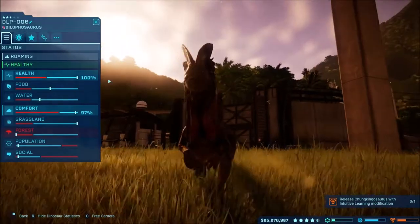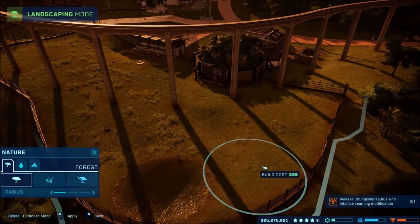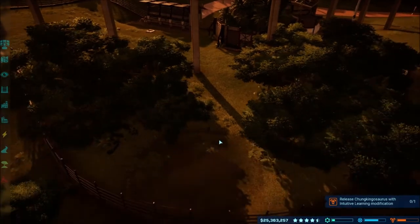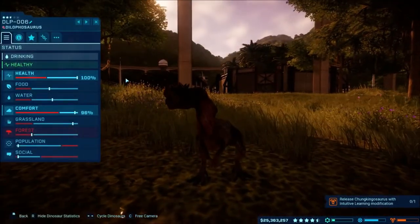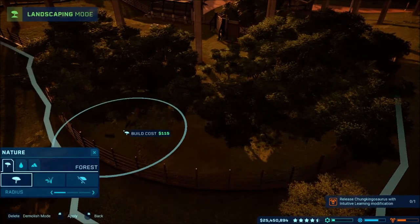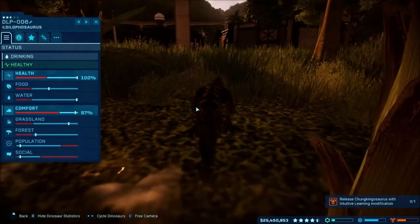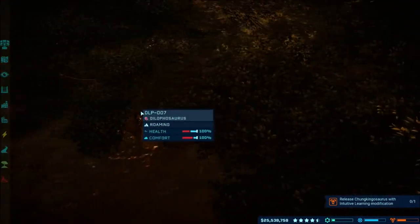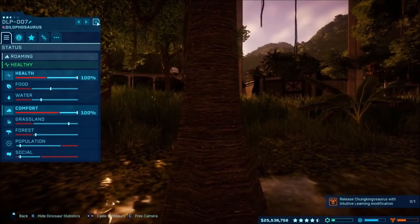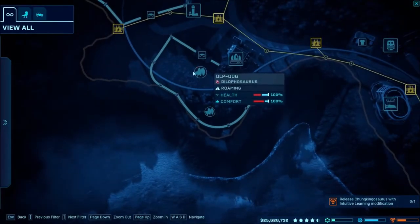We need forest. Let's add some trees around here. How's that for forest? Still not enough forest. Now I can't see it. Just enough forest, just enough social population, and I assume the other one was managed here too. Yeah, we did it! We got both of them.